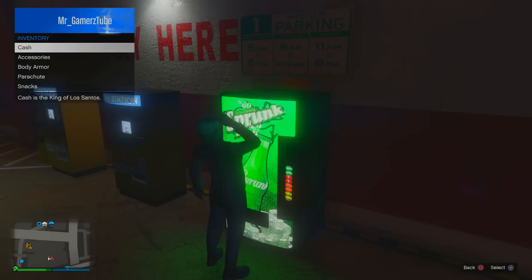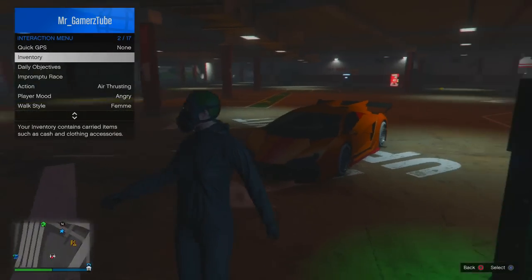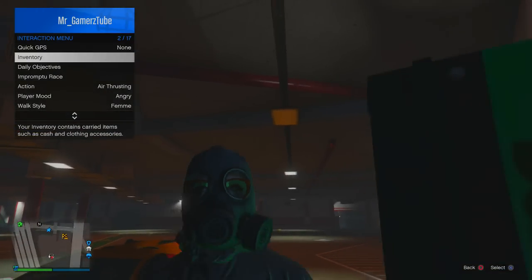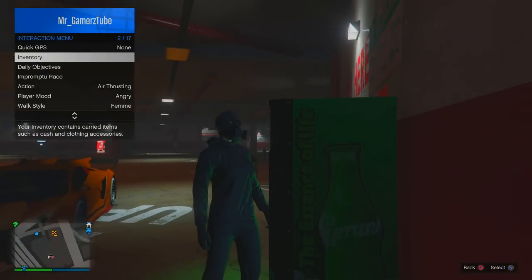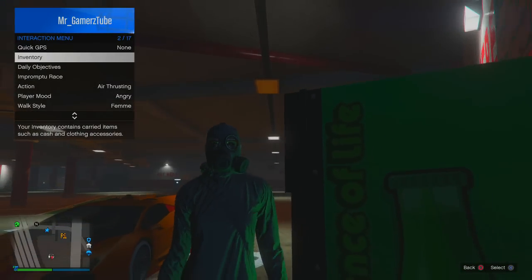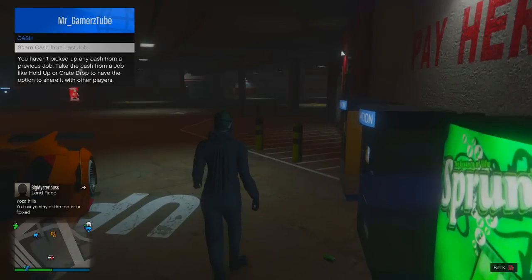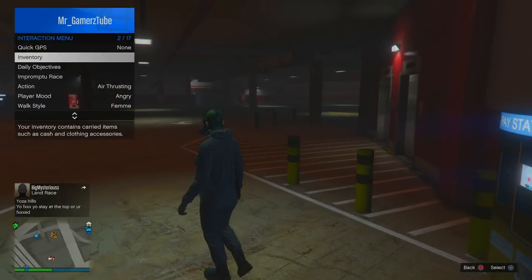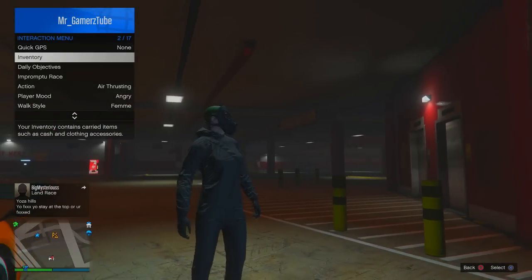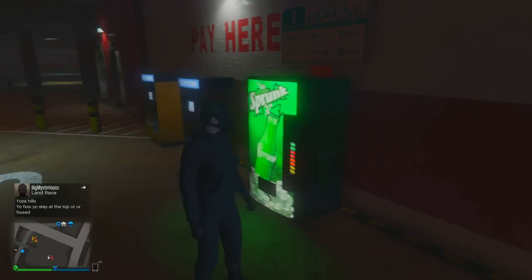Now open up your interaction menu, go to accessories, set the glasses — boom, you're wearing the glasses. You can see now you're wearing glasses with this gas mask. There's low light but you guys can watch — I'm wearing glasses with the gas mask.